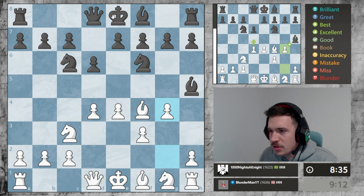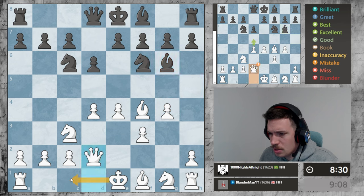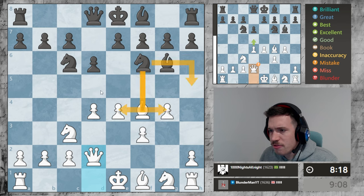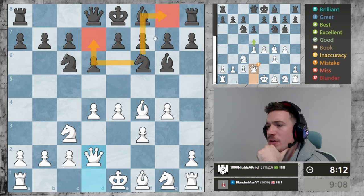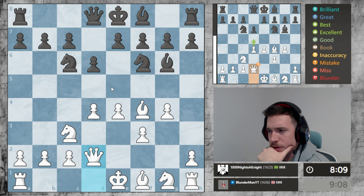We'll send our king over straight away and we have a big attack on this side of the board. How is he getting his bishop out? He's got to move this knight and there's no square for it to go to. I mean he can always jump back, but we are swarming this guy.